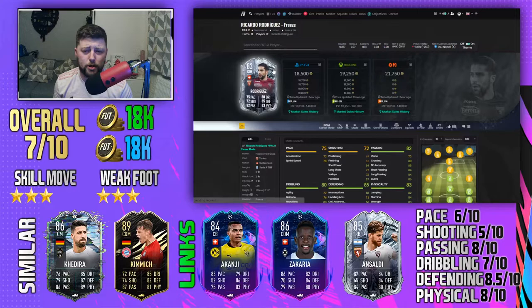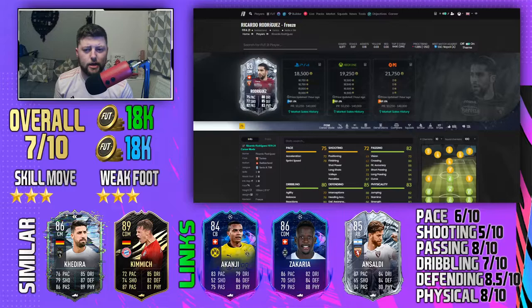Rodriguez will hold the CDM position really well in this league. For a narrow formation like the 4-1-2-1-2 second variation, you could have two CMs — Vidal and Kessie dropping back as defensive outlets — and then a CAM like Gomez who is a very good attacking player.